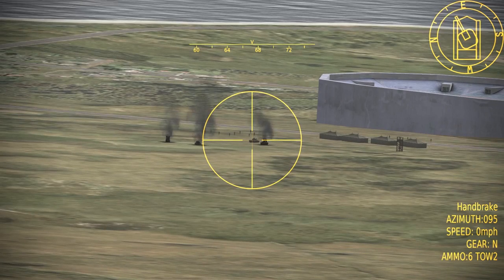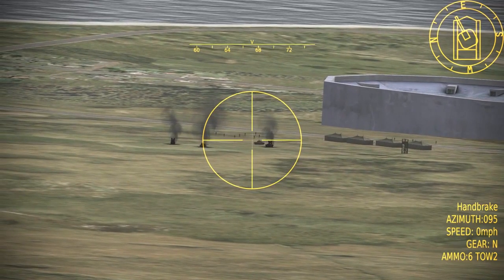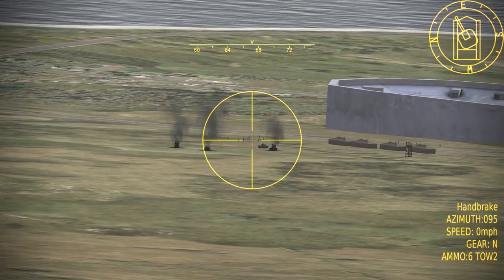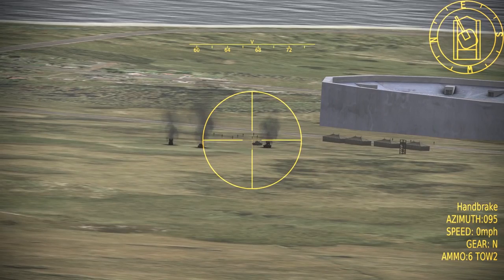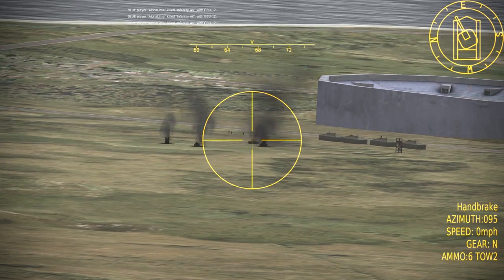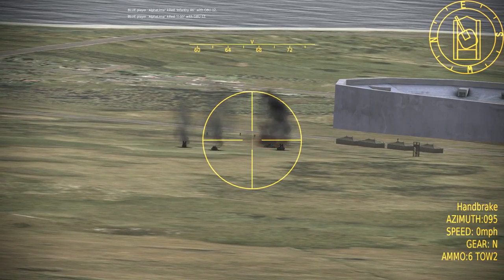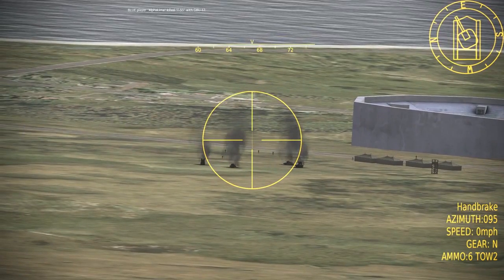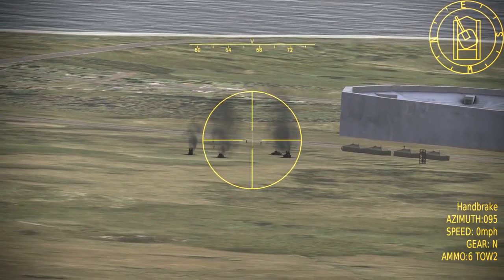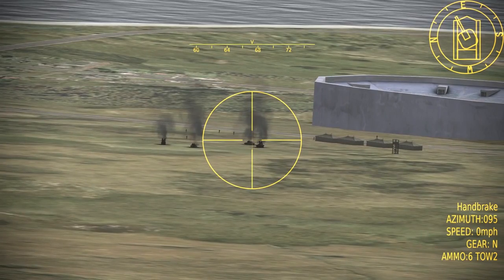Hammer One One, Gibson One One — stand by, ready for Nine Line. Nine Line as follows: 7.5 nautical west of IP Tiger, heading one niner eight, distance six point five nautical, elevation 122 feet. Target: infantry beside the street. Coordinates: 37 Tango Delta Kilo zero three four one four four eight four six four. Read back correct — advise when ready to copy remarks. Target is infantry beside the street — you'll see the burning targets from that last run still positioned nearby. Attack heading restriction one nine zero to two three five, no threats. End remarks.